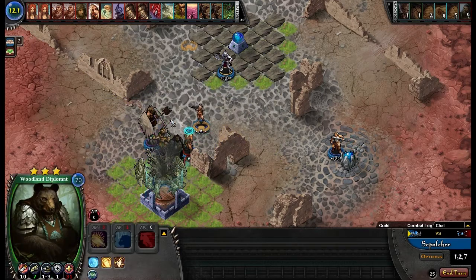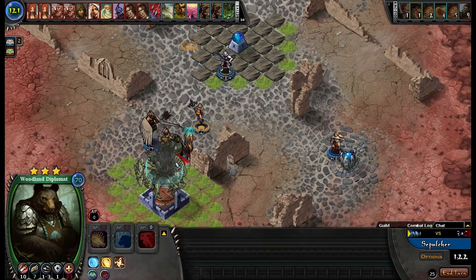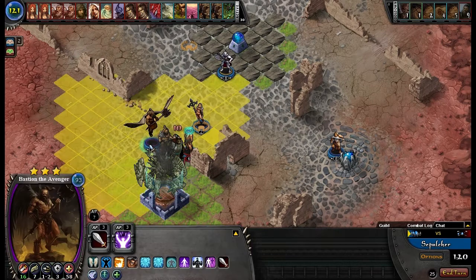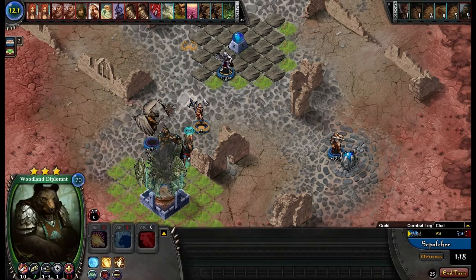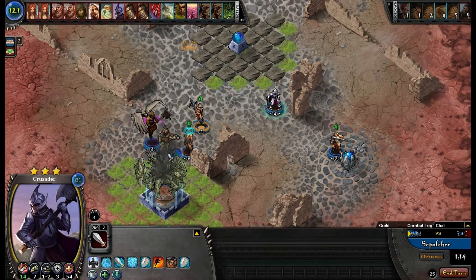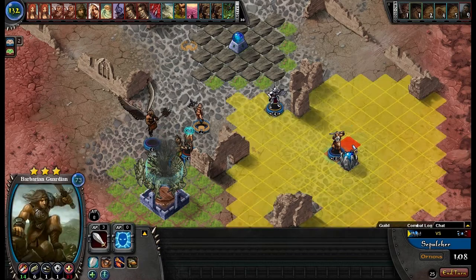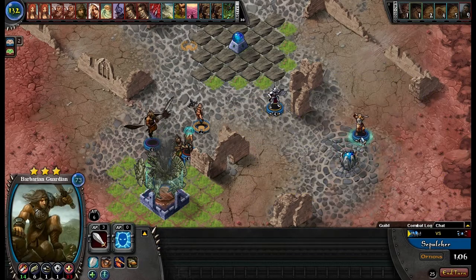I believe Protection is — correct me if I'm wrong — forty-five Nora. So you spent a lot of Nora trying to keep your champions alive. With Herbal Antidote, that's another forty. That's a lot of Nora spent on those protections that didn't end up working out for you.